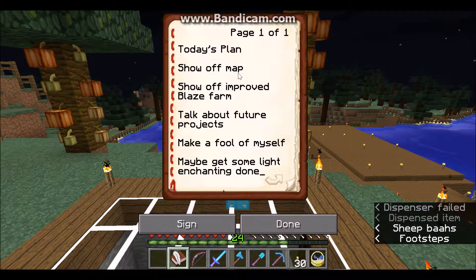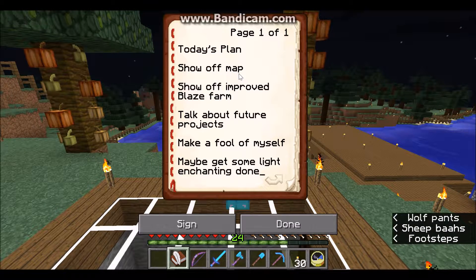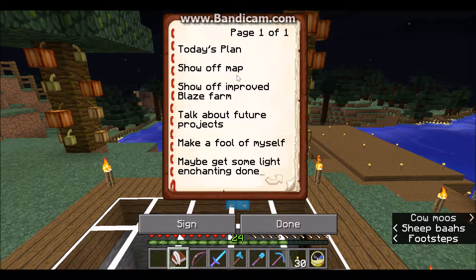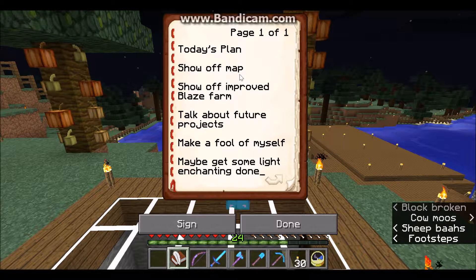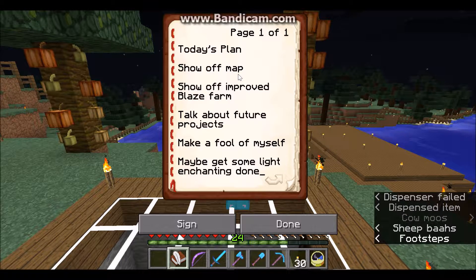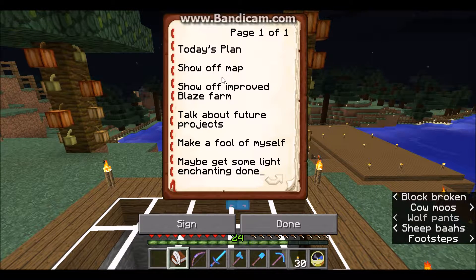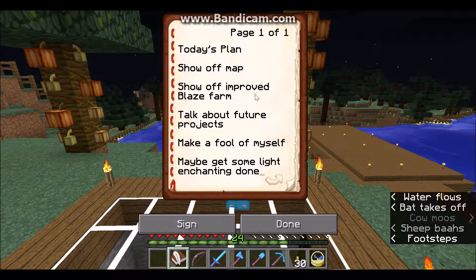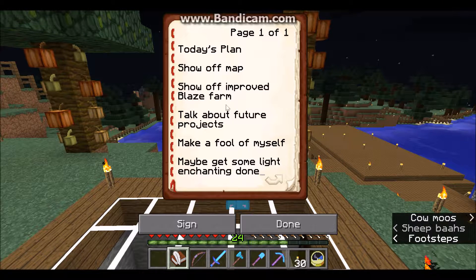First of all, we're going to show off the map. I'm working on a map wall for everybody here on the realm to be able to look at. Right now it's sitting inside my base area, but it's going to be moved eventually over to spawn, sitting right outside of the bookstore — seems like a fitting place for it. Then I'm going to show you the improved blaze farm and the improvements I've made over there.